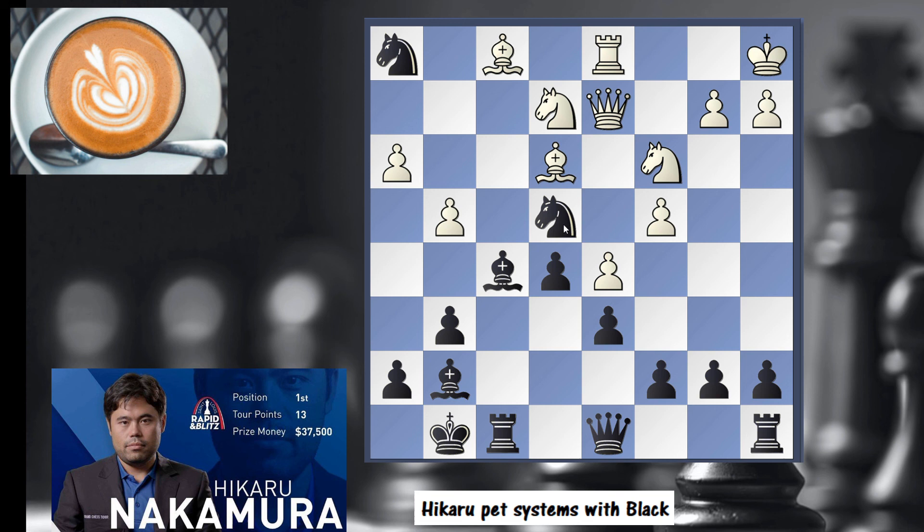Hikaru on move 12 is up a rook. h3 was played, simply castle, and on that move knight e4. If you take on e4, I take and that knight is saved. If you play queen e1, simply knight here and you have a winning position for black.